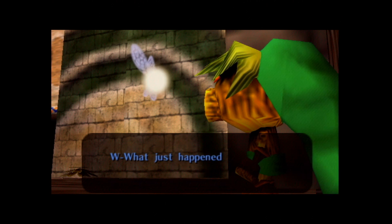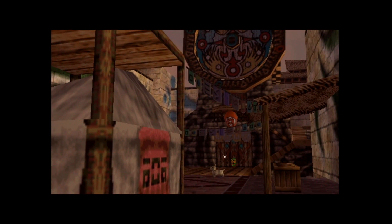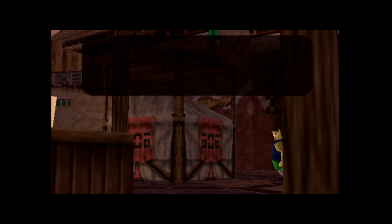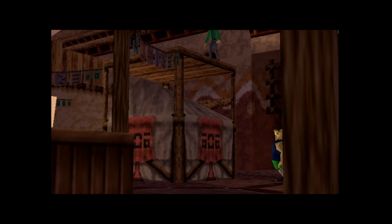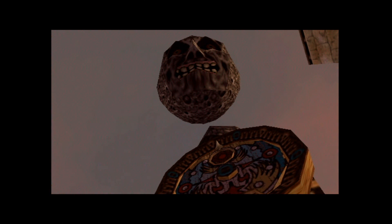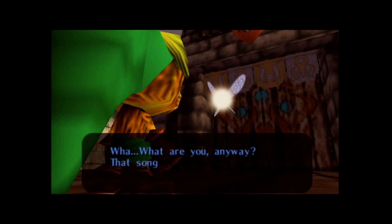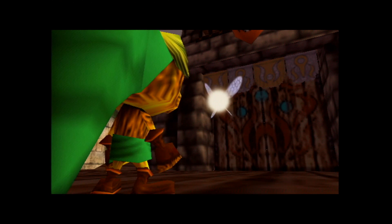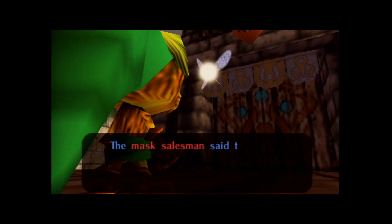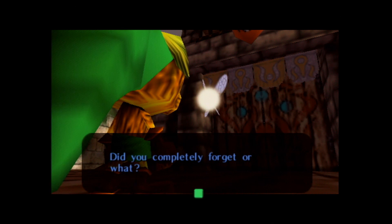Just like that, we are back in time — just as if we started, but now we get to keep the Ocarina of Time. Tattle asks: 'What just happened? Everything has...' Why is that dog not moving? That's a little weird. If we look up, the moon is still miles away — way too close to be normal, but miles away. Tattle figures it out: 'That instrument! The masked salesman said if we got back your precious thing that was stolen from you, he can return you to normal. Did you completely forget or what?'